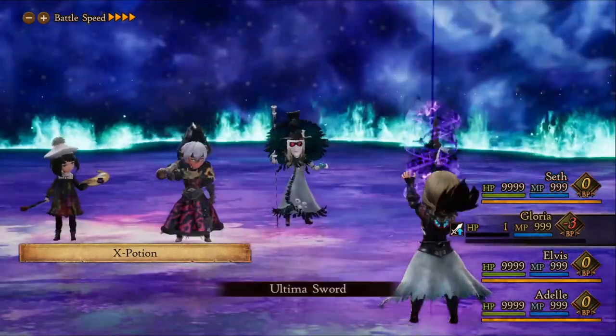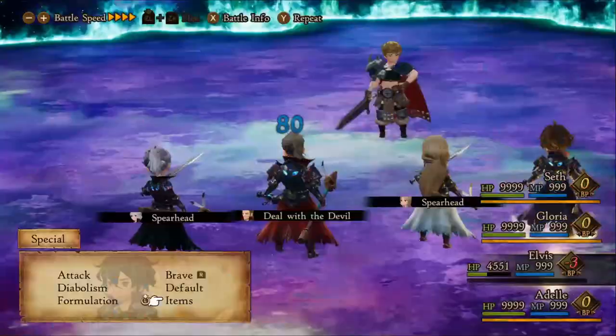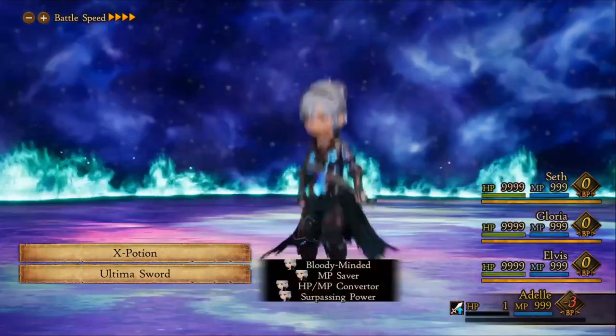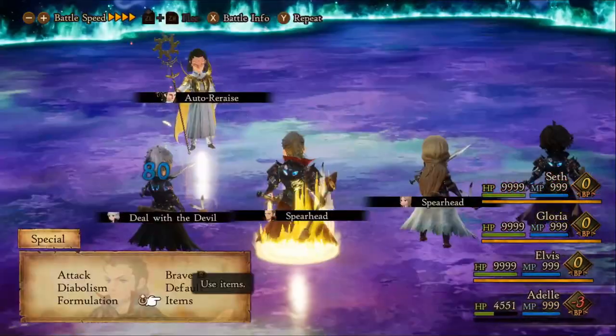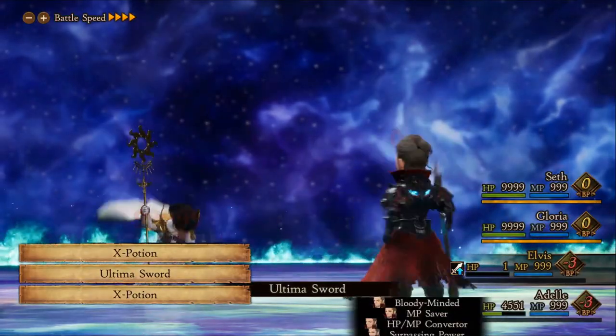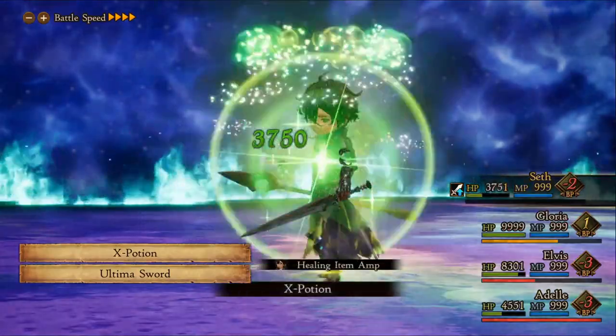I just want to mention that since Ultima Sword has its unique damage multiplier based on our HP, our stats don't matter. This is the most friendly build anyone can use right away if you are under-leveled or don't want to farm buns. All you need to do is have 3334 HP or more.